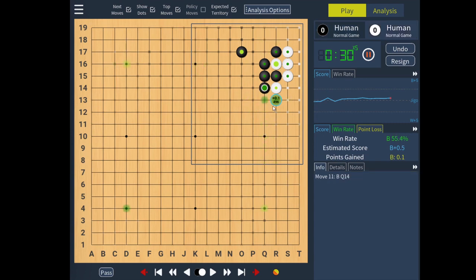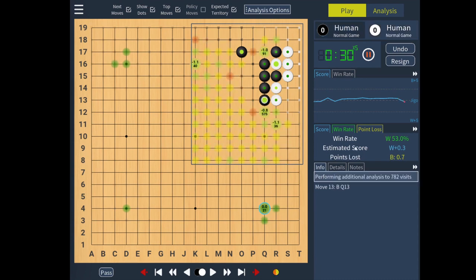So let's see — I was interested in the following question: if you push here and you push again, can white tenuki, or should you do this, and what are the complications if you do Hane? And you see that you start losing a few points here and it becomes less clear.